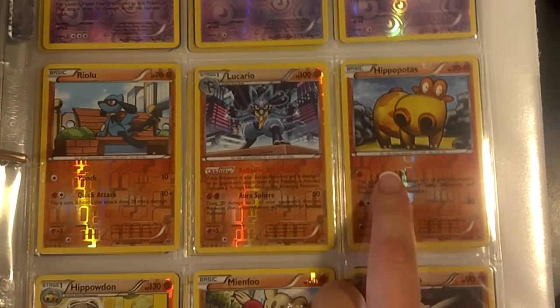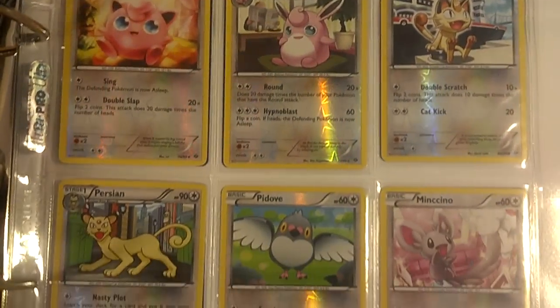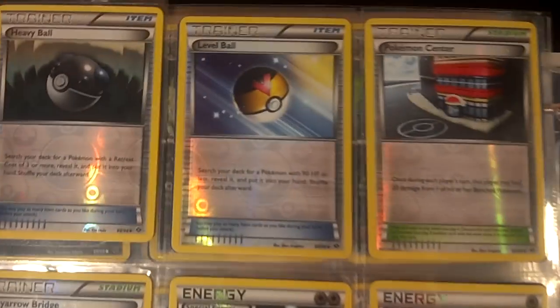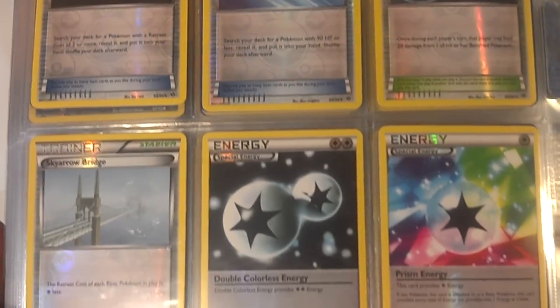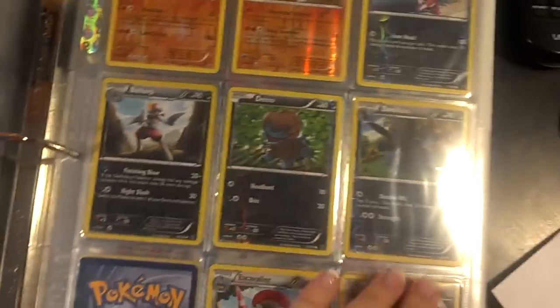And this was the last card I needed to complete the entire set. Funny enough, the Hippopotas is the last card I needed to complete the entire set. And that is my collection of Black and White Next Destinies.